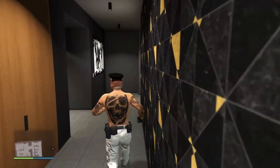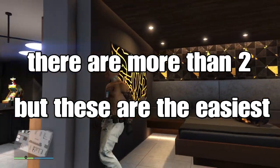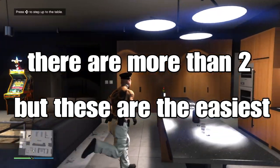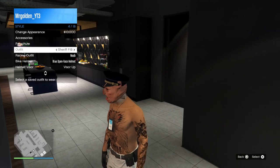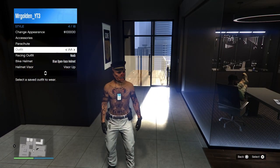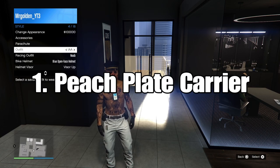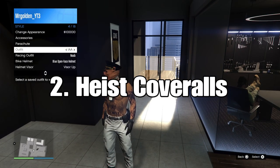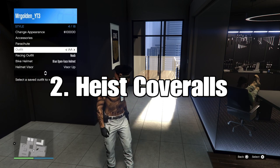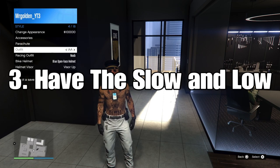There are two types of belts that are really easy to get. One is the prison guard belt, which looks really cool. Requirements: number one, you're going to need the peach plate carrier. Number two, you're going to need heist coveralls. And number three, you're going to have to complete the Lamar missions, because the Lamar missions are the only way to get this done.